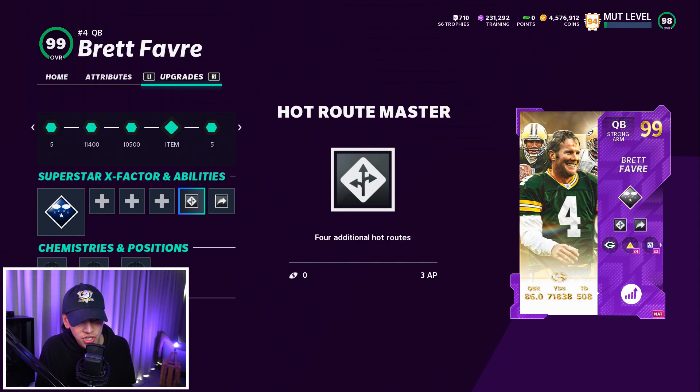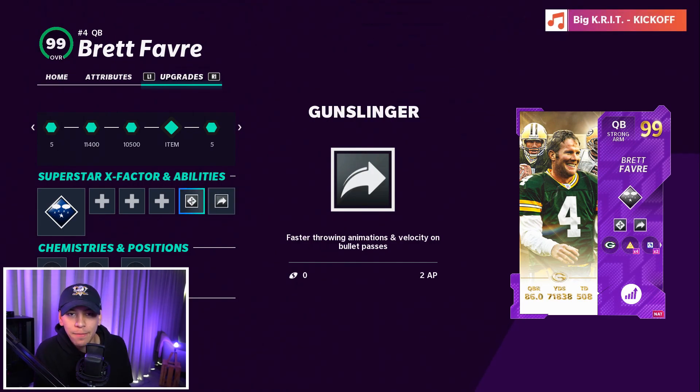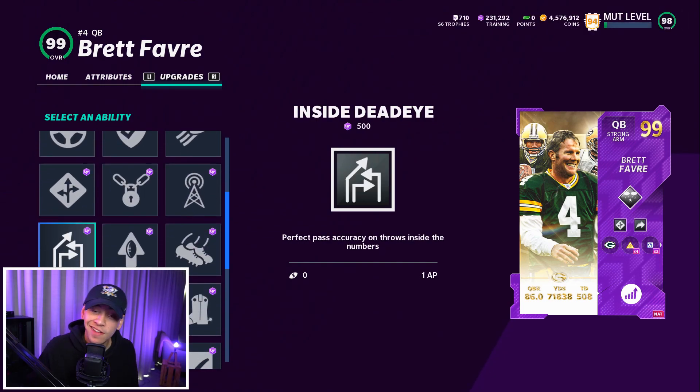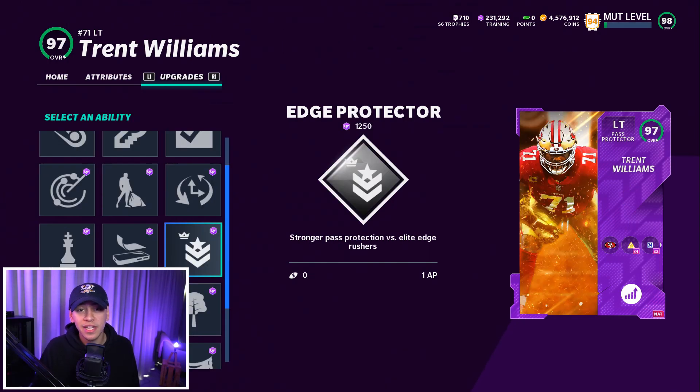In terms of abilities at quarterback, Hot Route Master and Gunslinger is a deadly combination — only 5 AP. I would also throw in Inside Deadeye, only 1 extra AP — it's so glitchy and lets you make any throw, so definitely something you should look to add. Playmaker is also a super glitchy ability — you're going to be able to destroy man coverage and find gaps in zone coverage. At 6 AP it's expensive, but it is a game changer for your offense.